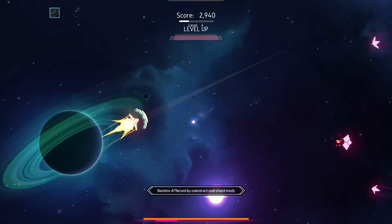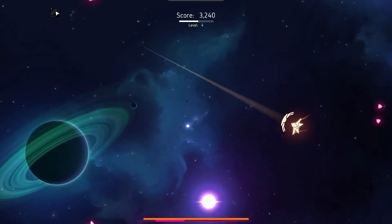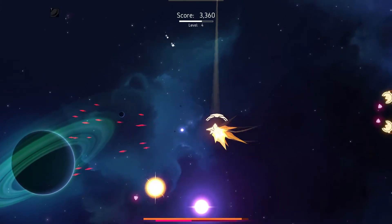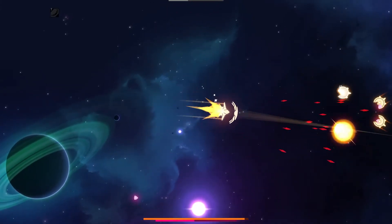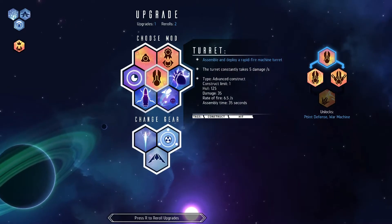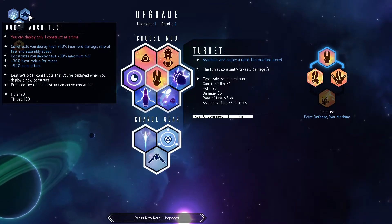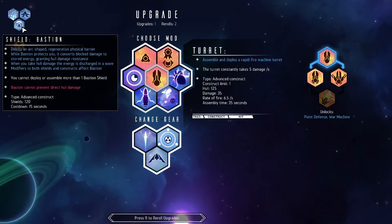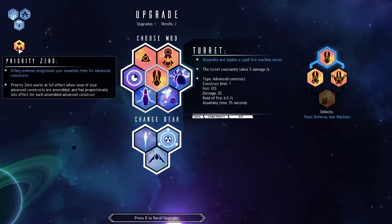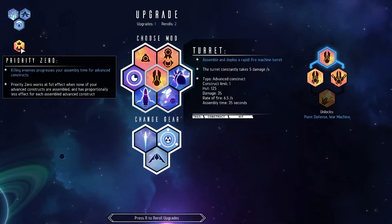Priority Zero is fine. We obviously take Architect because it has a 50% assembly speed increase and Bastion has an Advanced Construct type, so Priority Zero will increase our assembly rate for Advanced Constructs.